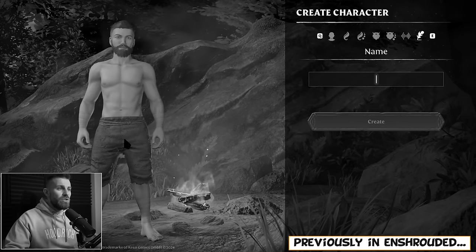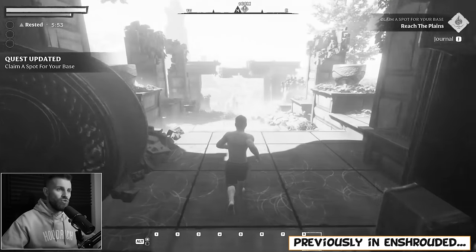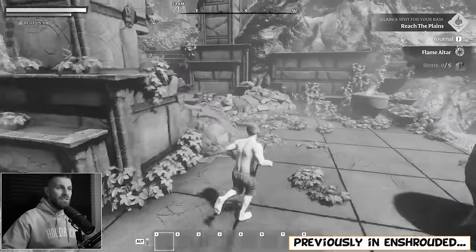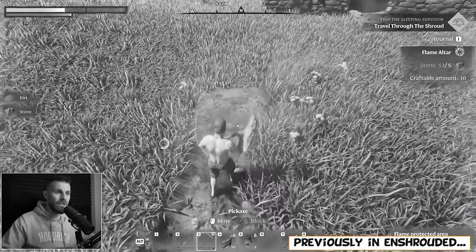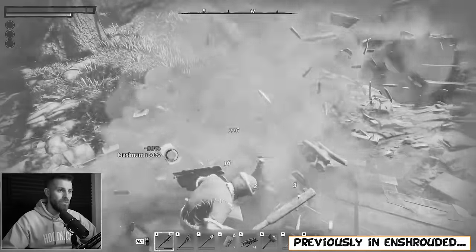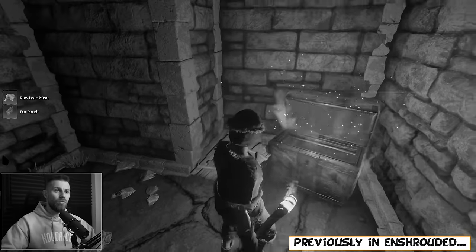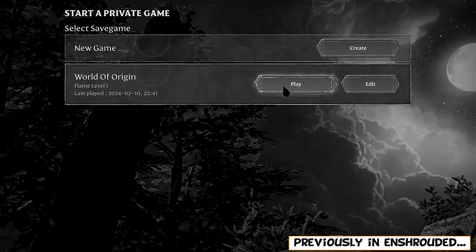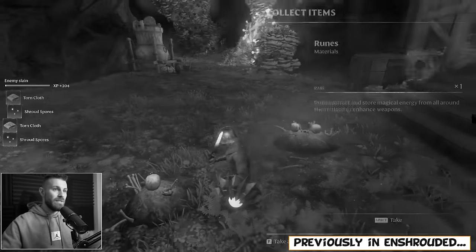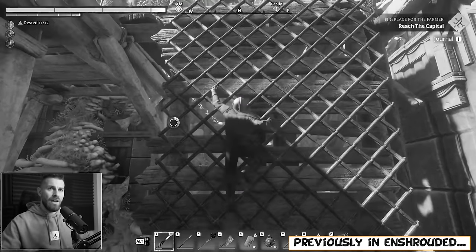Previously we created a character that surprisingly looked a lot like me, we awoke from the cinder vault and immediately got to exploring what appeared to be a vast mysterious world full of interesting POIs to explore. I built a house and was instantly blown away by Enshrouded's building system, learned that attacking explosive barrels with melee weapons probably isn't the smartest thing to do, and I cleared multiple POIs and looted chests. We ended the first impressions at level 12, about halfway through the forest biome with a set of mid game gear.